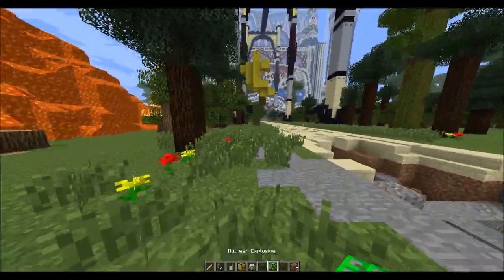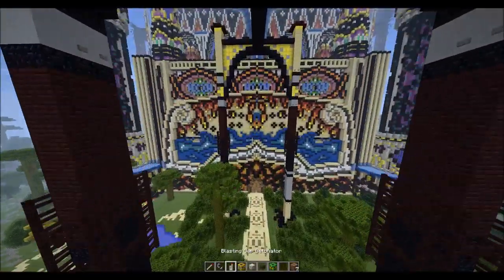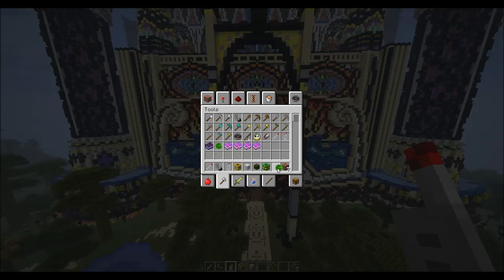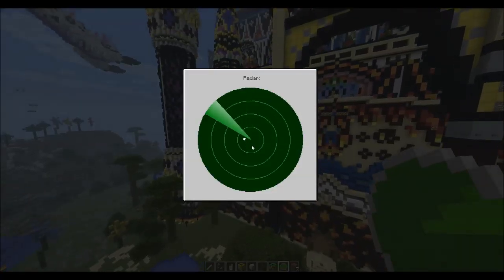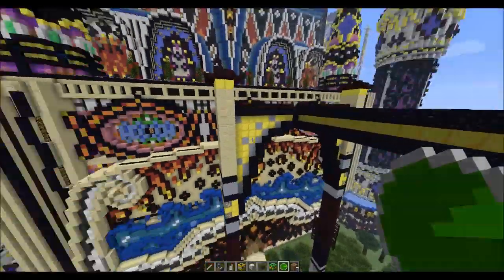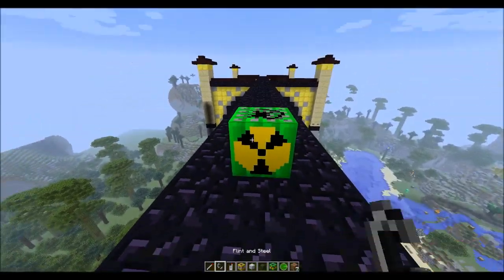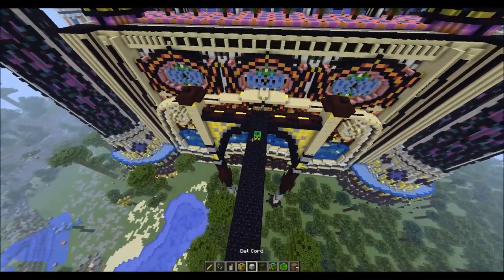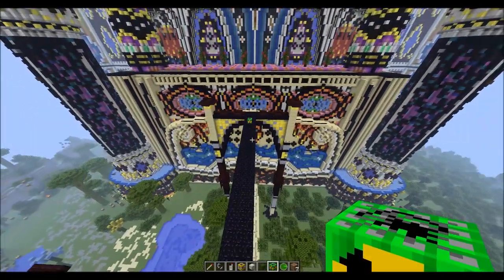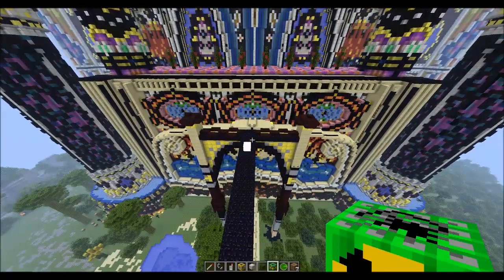Now for what I've been waiting for — the most powerful bomb — and this is what we're going to use to blow this place up. There are also some cool add-on items like a little radar, which I'm assuming detects explosives. One thing I really want to find out is whether the nuclear explosive destroys obsidian, because normal TNT doesn't destroy obsidian. We're about to find out — and we're already lagging.